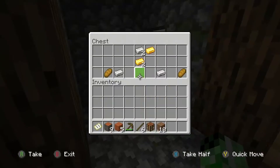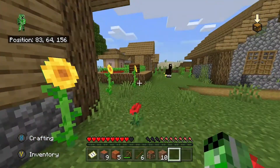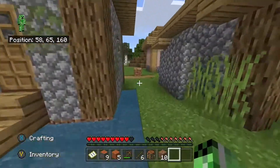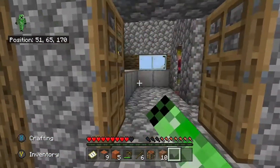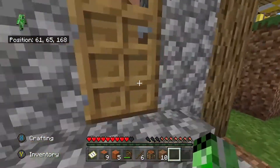The second one has iron and bread - interesting. And there's gold too. A very lucky and interesting village. I don't think this village has a pillager outpost next to it, which is pretty cool. You might have noticed that some villages normally have a pillager outpost next to them, but it looks like this one doesn't. So this is quite a lucky one.